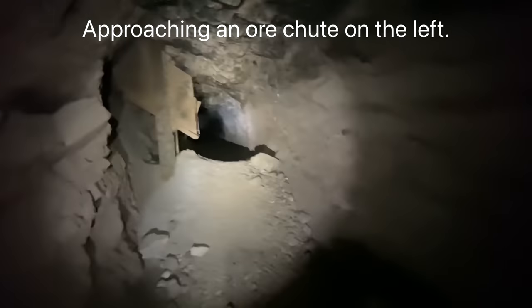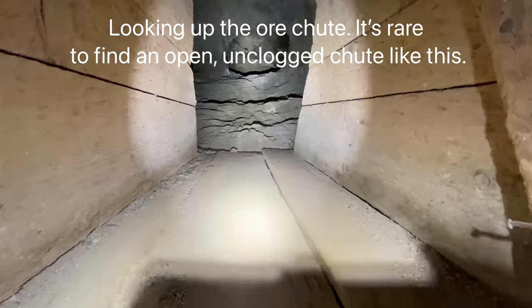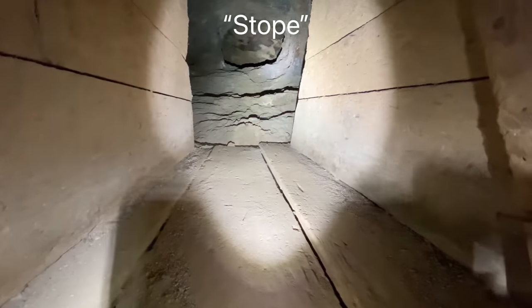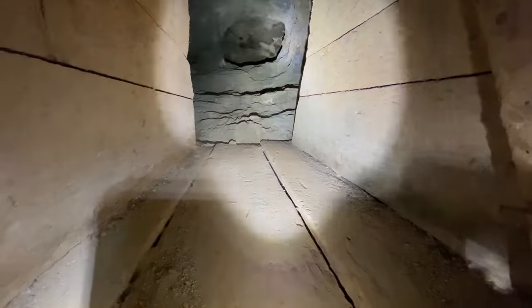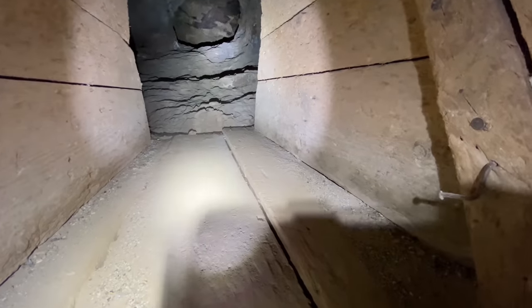So here is an ore chute coming down from the upper levels. The ore carts would pull right up here and they would open the chute gate and rocks would tumble out into the cart. So this is looking up the ore chute — you can see it leads up into what they call a stope. A stope is just the cavity that remains after the miners remove all the ore, and they would have sent it right down here into this chute.